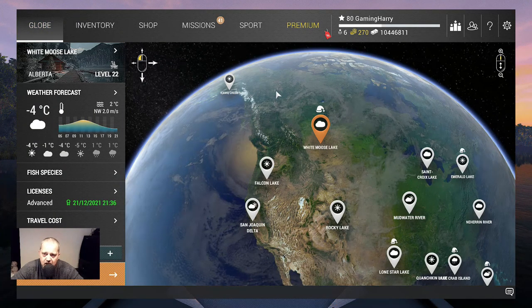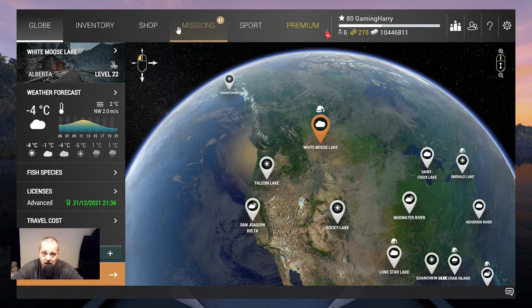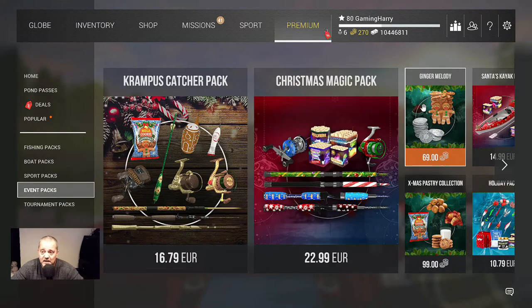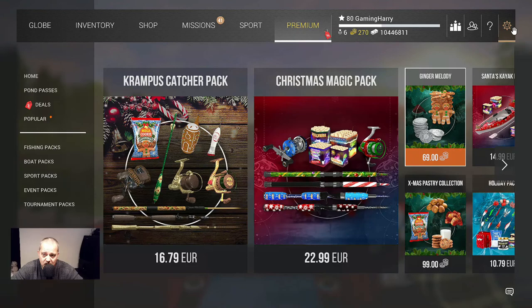I also want to talk a little about the Christmas event and what I think about it. I completed it in about two and a half days, but I used around 600 bait coins to buy tokens and cookies. I used the tokens a lot, and trust me, I fished a lot of real hours to finish all those missions.